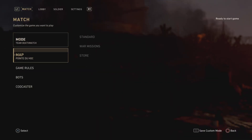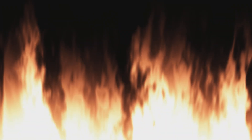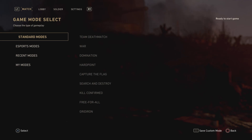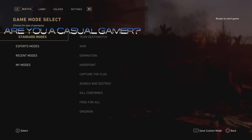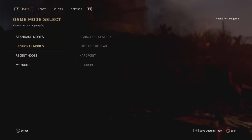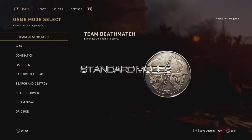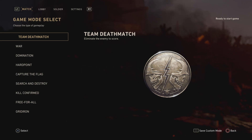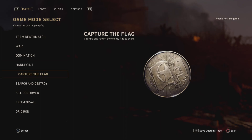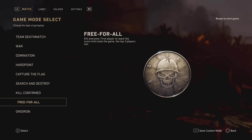The first thing we need to cover is choosing your mode. Your mode has to fit you. Are you a casual gamer or a competitive gamer? If you're a casual gamer you want to go to the standard modes category. The standard modes category includes team deathmatch, war, domination, hardpoint, and any of these in case you want to try them out.